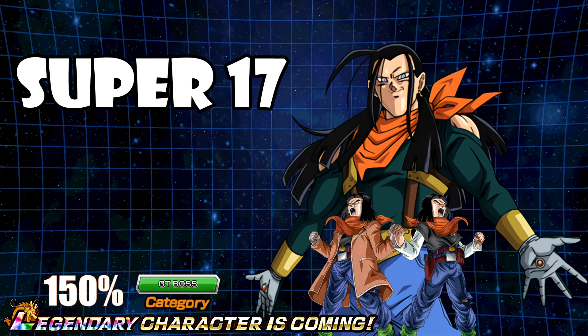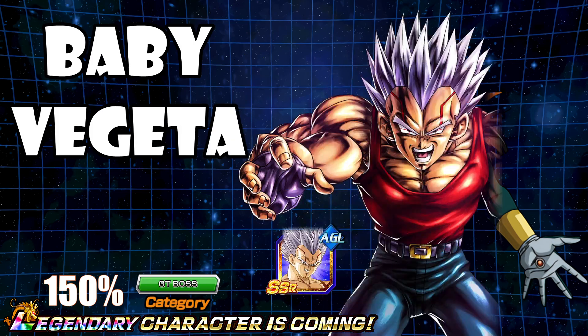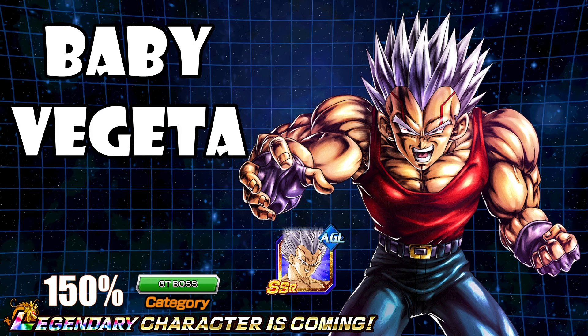If they continue to have another option for a 150% LR upcoming, then you can have Baby Vegeta. Now, I don't want to see Super Baby, because we kind of have that already as an LR — Super Baby 2 — but Baby Vegeta, the SSR version of this. I can see that as well. This could be GT Bosses, or maybe a new category like a possessed category or something like that — or maybe Evil Saiyan. The Legends artwork is really, really good, so the artwork came from Dragon Ball Legends. Baby Vegeta would be cool to see. I think that's an option versus a Super Baby, since we already have a Super Baby 2.